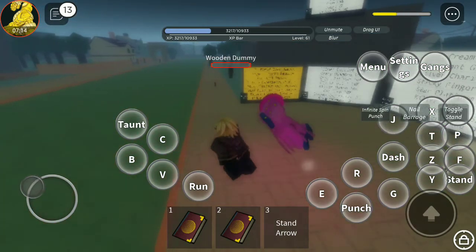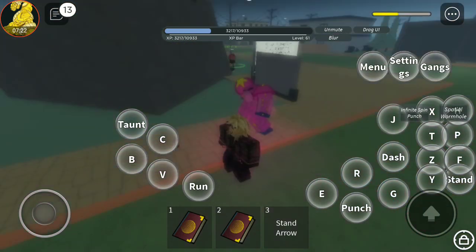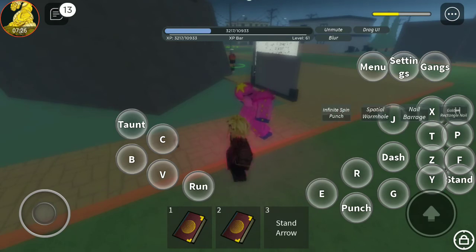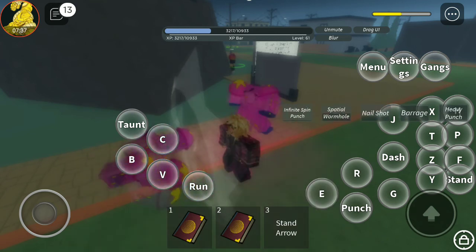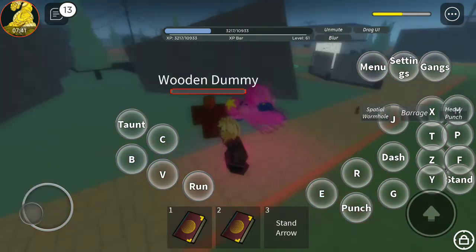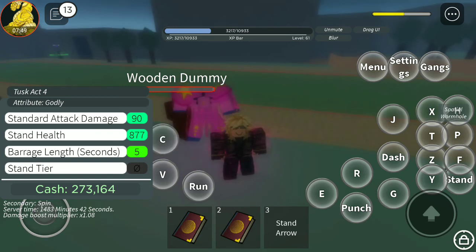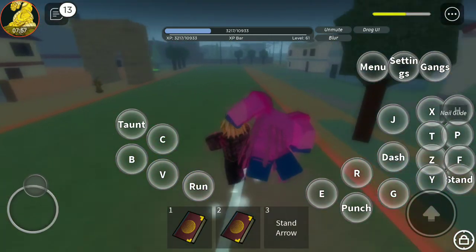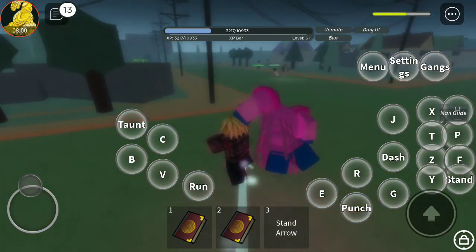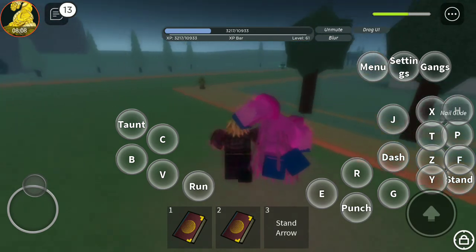Tusk Act 4 also has spatial wormhole, nail barrage, spin punch, golden rectangle, nail shot, and a classic stand rush. That's pretty much it for Tusk Act 4. Look at that — 90 damage. This stand is overpowered and I'm never giving this up.